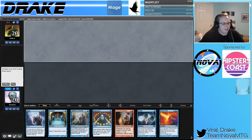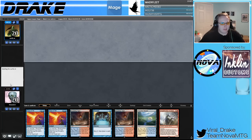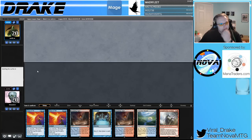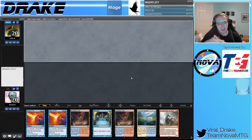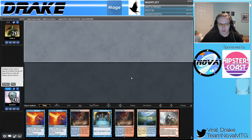We've mulliganed every game. Mulligan this hand — keep this one. We have a Force for a Chalice or whatever stupid two-drop they're going to play. Maverick is one of those decks people always touted as being good against Delver, and it wasn't. They said it was good against Miracles too — I guess not always. I'm keeping this hand.